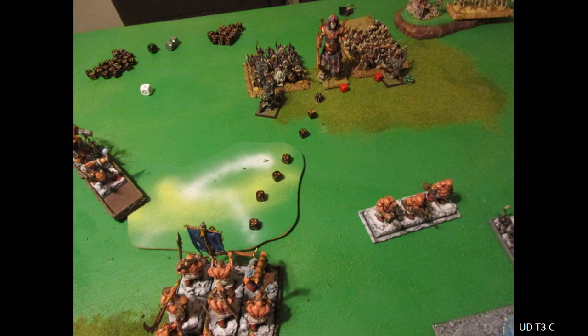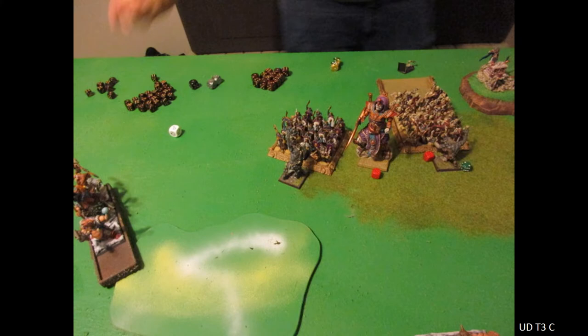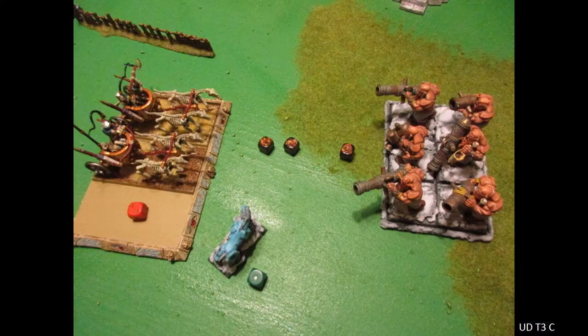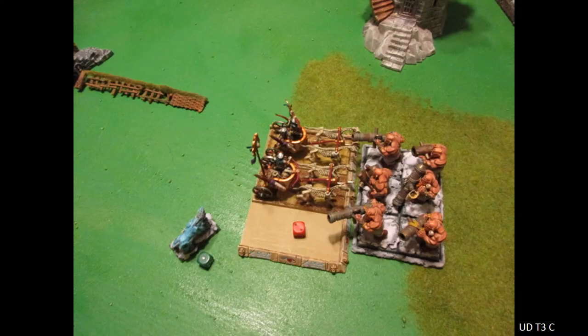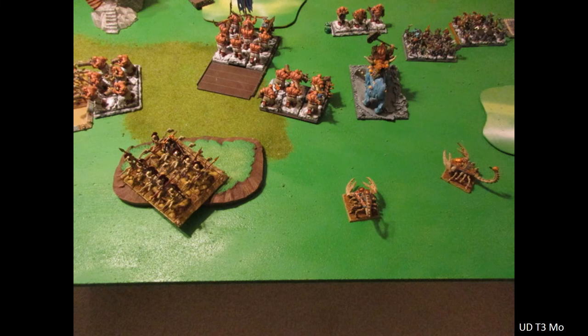He redirects into the Bruisers but doesn't succeed — he only moves an inch forward after double-one-ing it. He does charge into the other Kin-Eater; I didn't remember they had poison, and they do, so it does not go well for my poor Kin-Eater. Over here he's going to charge into the Boomies and he makes it. The rest of the ambushers finally show up — both scorpions and that unit of cavalry, appearing in my backfield. Not much I can do about it.